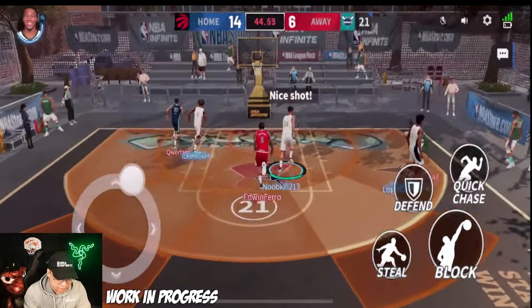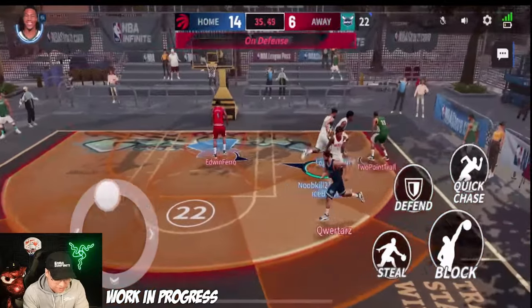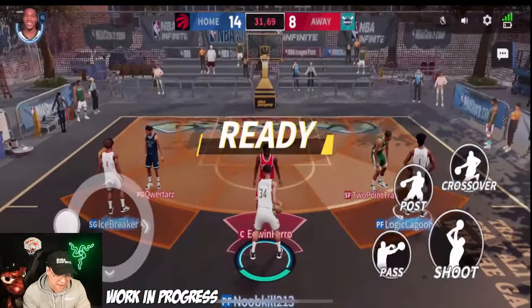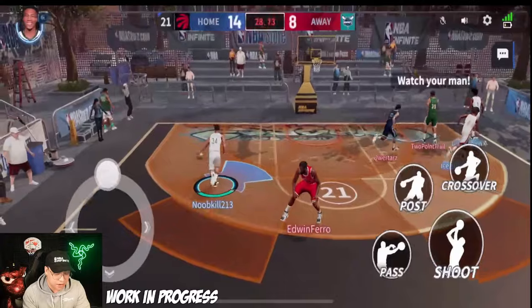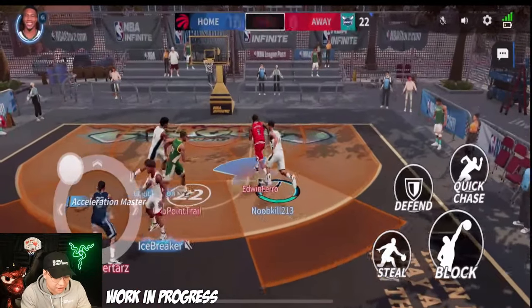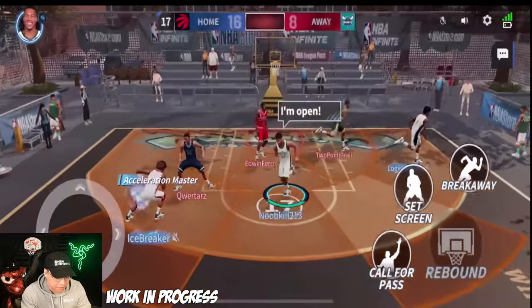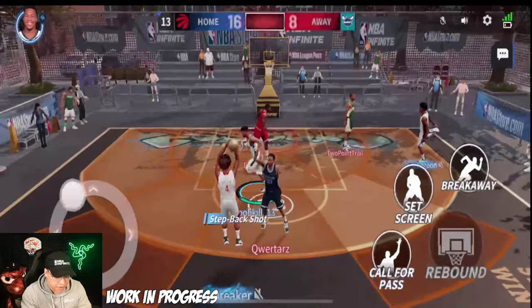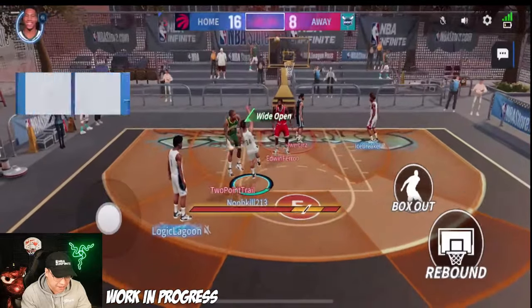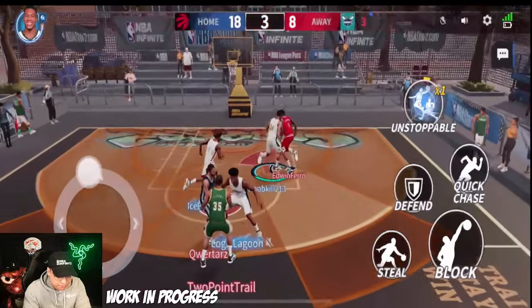Derrick Rose had to clap back after getting blocked that hard. Taking a statue of liberty dunk — easy. I love the courts, black and gold colorways always look great. Getting a block, feeding off it — step back banger. On the shot clock we go. Eight rebounds with this Giannis card, that's pretty insane. Let's see if we get one more.